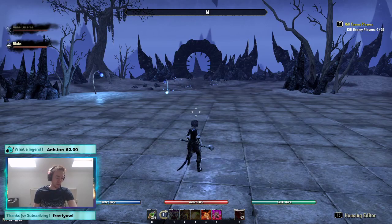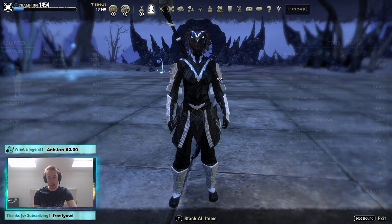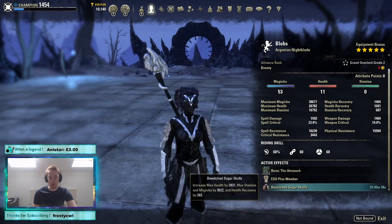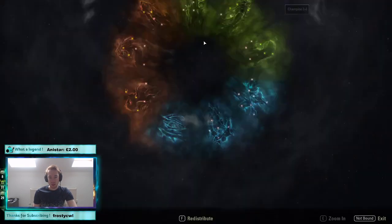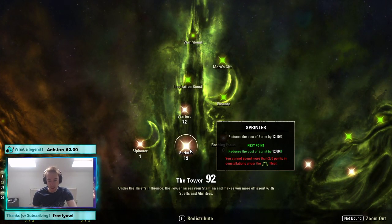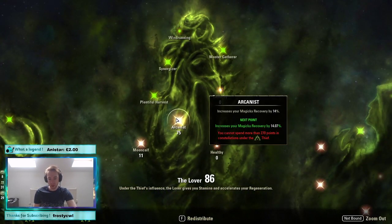Now for CP — we're using Atronach mundus and the new gold tri-food called Bewitch. In the green tree: 72 in Warlord, 1 in Siphoner, and 19 in Sprinter. Quite a lot in Sprinter because we have good sprint speed, making the sprint buff even better, and we want to reduce that cost since stamina is the weakest point of this build.